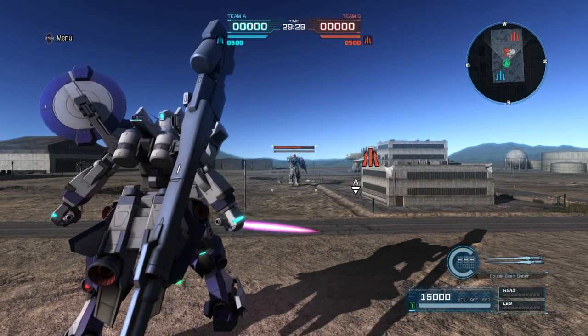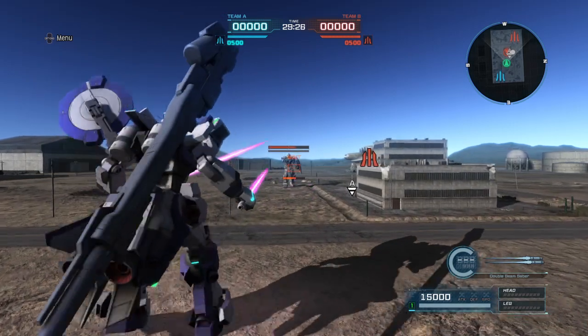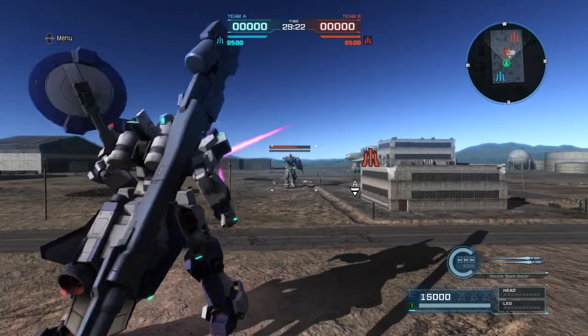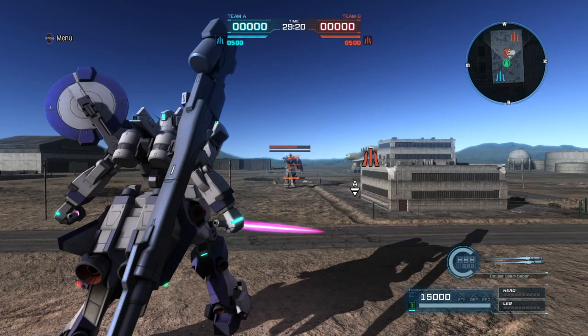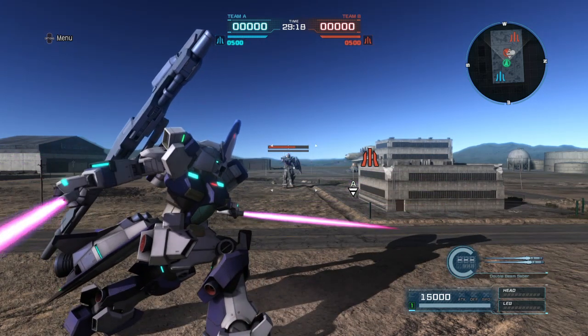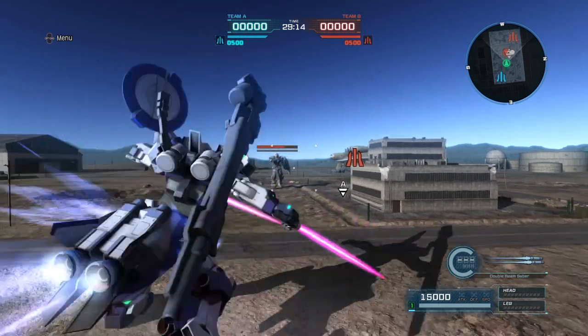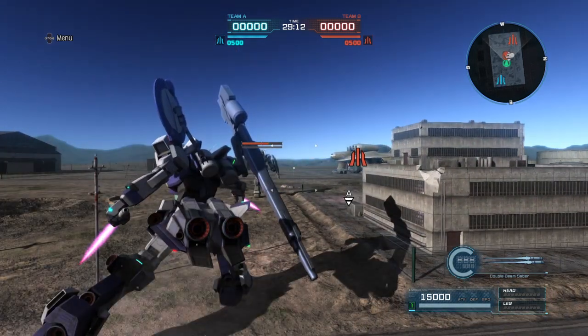Next we have our dual beam sabers. The forward swing is a double down swing. The side swing is a single side swing. The right swing is going to be the same. And then lastly is the back swing — the heavy swing. It's a dash and a stab.